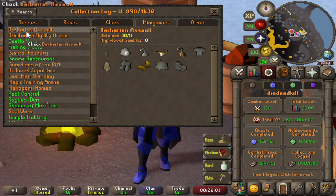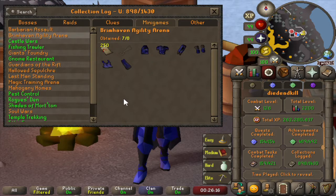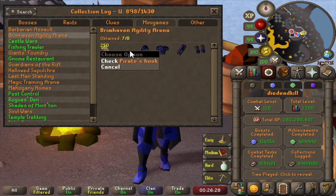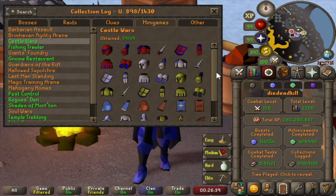For minigames — Barbarian Assault is pretty much completed but we haven't done any gambles yet for the pet Penance Queen. Brimhaven Agility Arena — as you can see I'm wearing the recolor of the graceful outfit, and we only need the Pirate's Hook left, but that's a fairly long grind of about 13 hours. Then Castle Wars — fully completed, all of the decorative armor and the gold decorative armor has been completed.